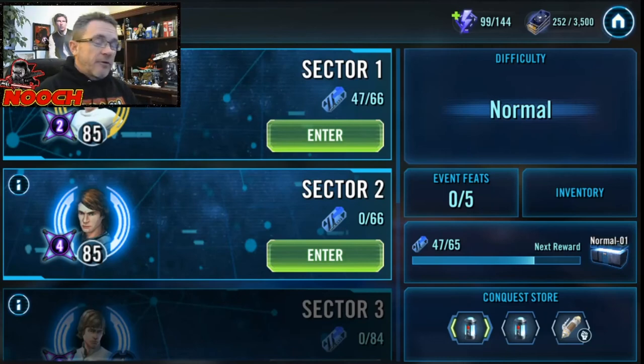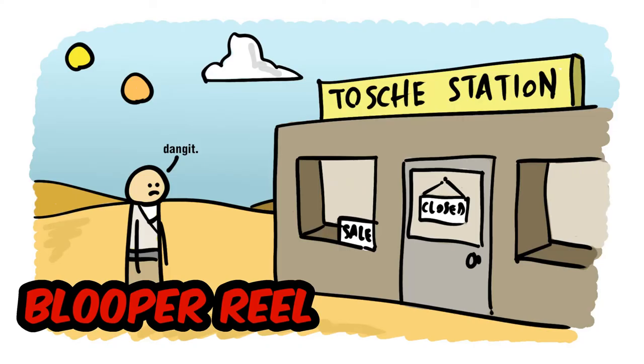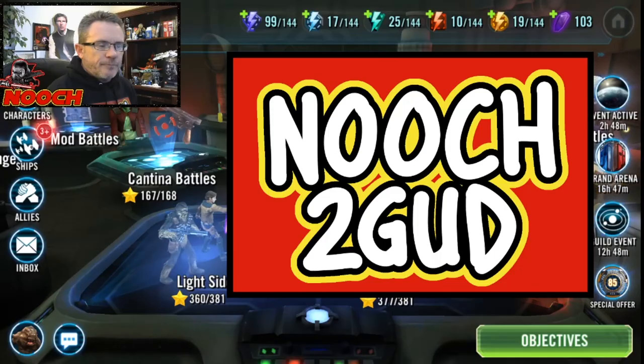Focus on your strengths. Dial in the stuff you can do. And remember — Nooch's too good. I don't know what I'm talking about.